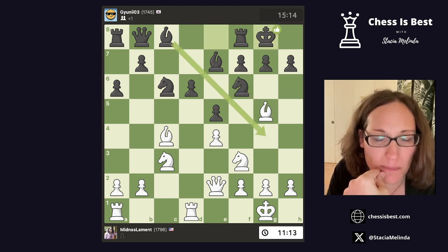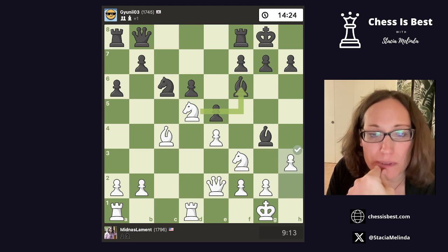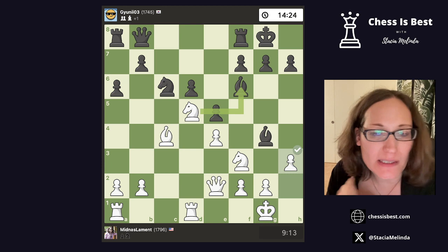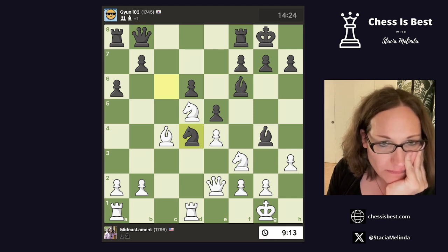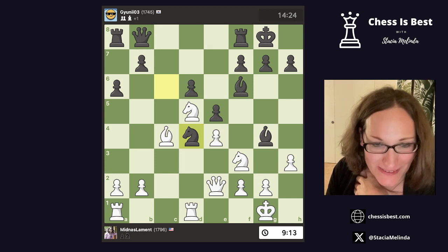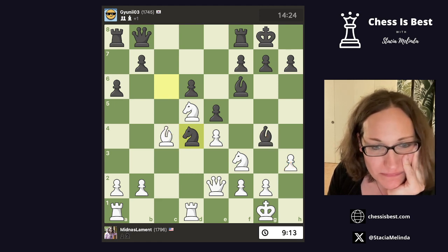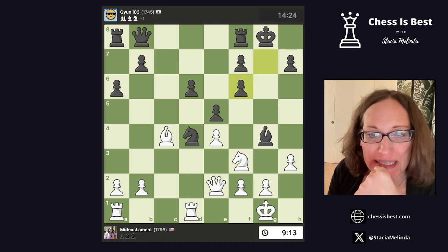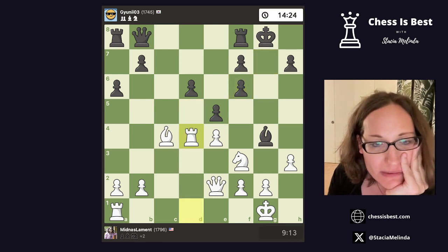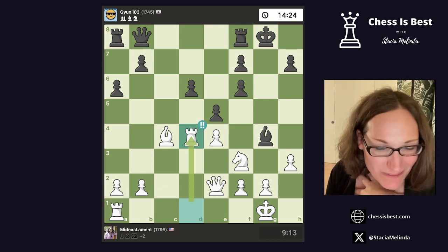Knight e5, that was a normal idea. Bishop g4, h3 it likes. It says black should play knight d4 — which is what I thought they would do. In this position, I thought they would take and then do this — but once again it's the same theme. I attack their bishop, they attack my queen, my knight's also pinned. Here we play knight takes f6 check, they take, and then we sacrifice the exchange. Now, this theme I've seen before and I've done it before, so I may have found this because it's at least familiar.